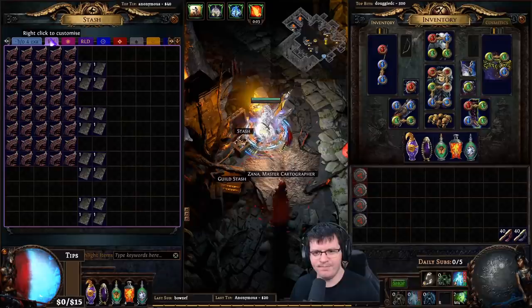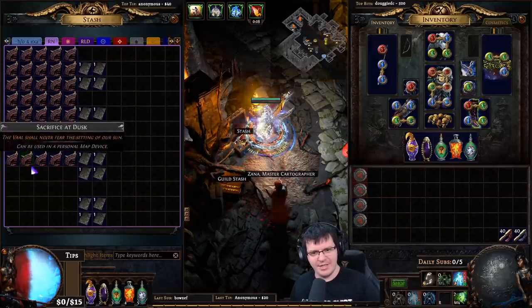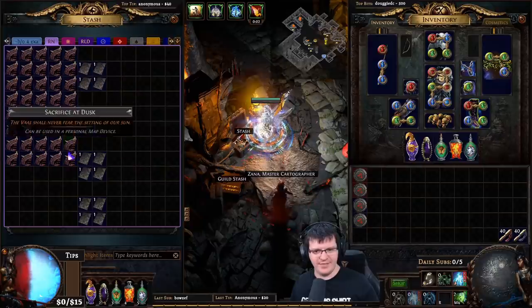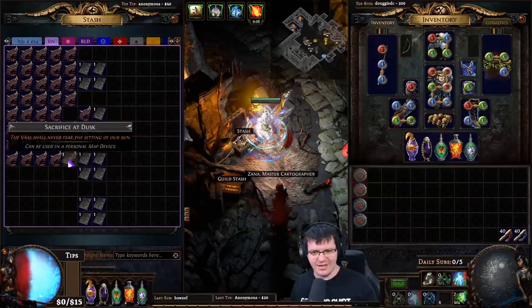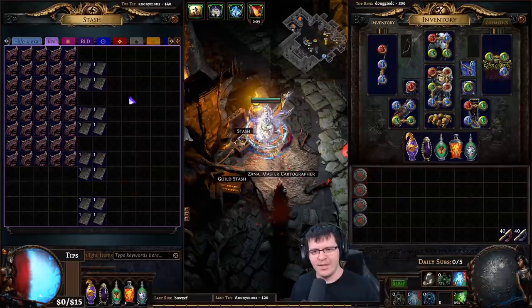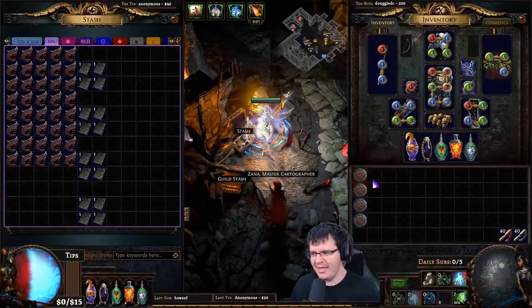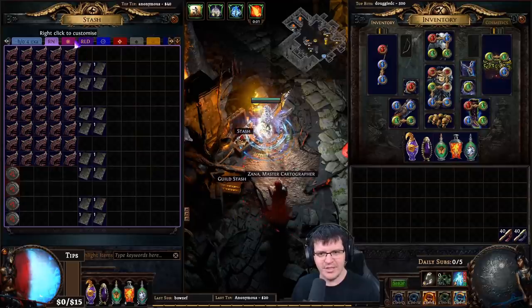For the sake of this video, I've filled part of the tab with sacrifice fragments just to block it and show how it works. Normally I'd have cards or sacrifice pieces filling those gaps in a normal tab — whatever you've got to fill those exact gaps will help you run maps far more efficiently. Normally I roll packs of 24 maps and have them ready at the same time.